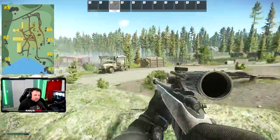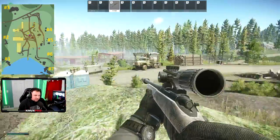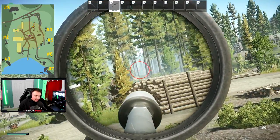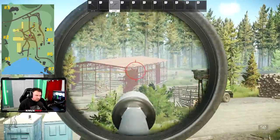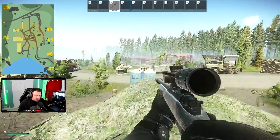Sawmill spot number four — I call this Baby Ramp Rock. This is definitely my least favorite of all the Sawmill spots, but you've got eyes on Dickhead Rock, eyes on the road, and eyes on the big Ramp Rock over there. Not a bad spot.